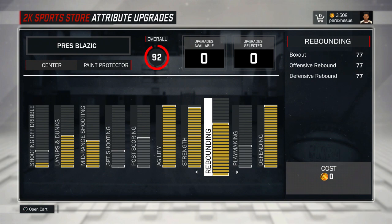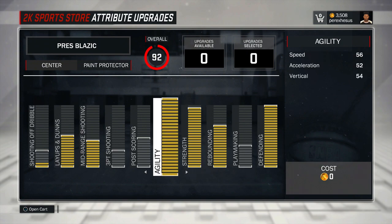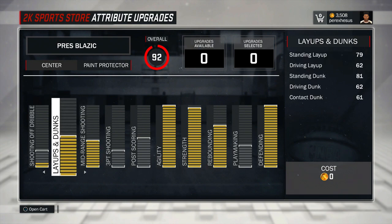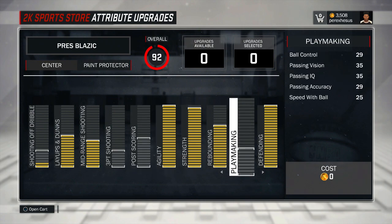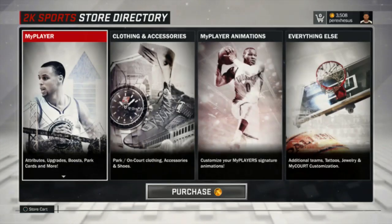My rebound is a 77 — the second highest other than glass cleaner. Strength is an 87, which is very key for boxing out and guarding post scorers. My speed is 56 — second highest — I'm really fast at seven foot one even with my weight up. My mid-range is 74; I hit that mid-range shot and get greens on it a lot. I'm probably gonna have some clips at the end. My layups and dunks are good. I'm a 92 overall right now because I don't have much left to upgrade — the rest would bring me up to 95. I haven't been going to practices; I feel like I'm kind of done with this player.